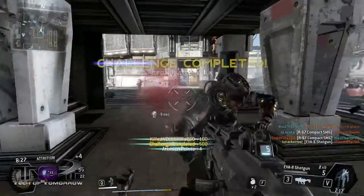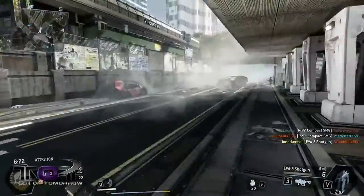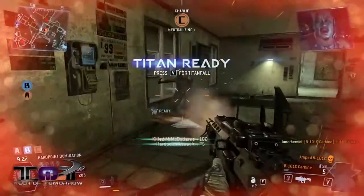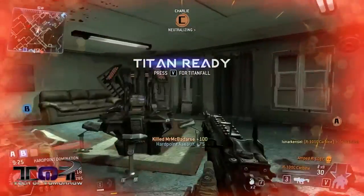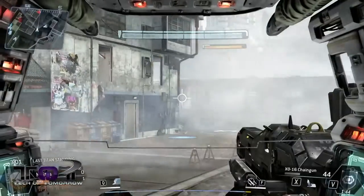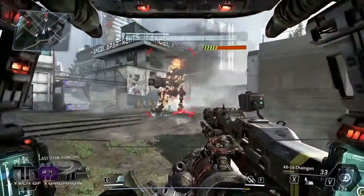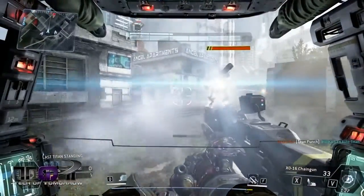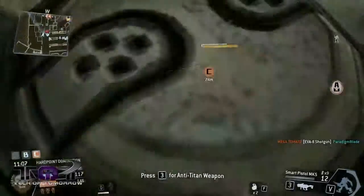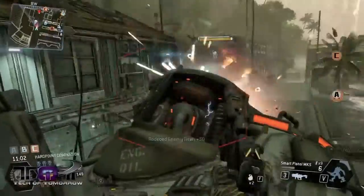Game modes currently consist of five different match types with 16 different maps to choose from. Pilot Hunter serves like a traditional point-based deathmatch. Attrition is the same thing but also awards points for minion and Titan kills. Hard Point is a simple three-point domination match, and there's the all-time Team Classic Capture the Flag, and the relatively most unique mode, Last Titan Standing, in which everyone starts in a Titan and must fight and destroy all opposing ones, not necessarily all pilots. I kinda wish there was a little more match variety, but what's here does cover the major bases for team-focused FPS, and it helps make finding matches pretty easy.